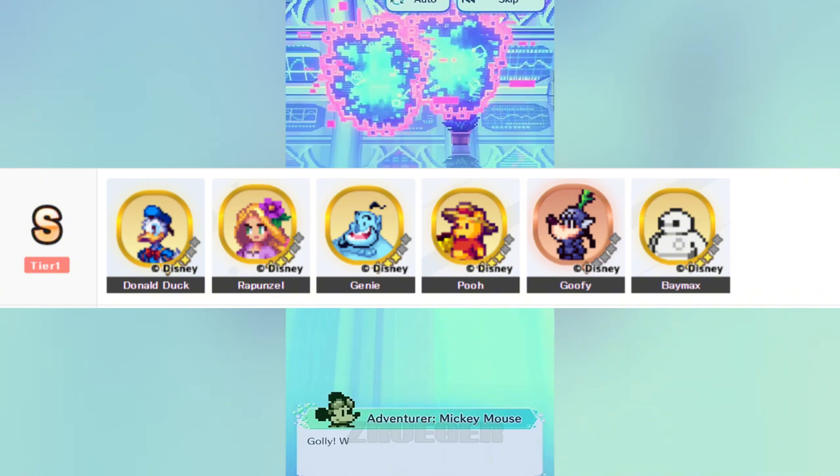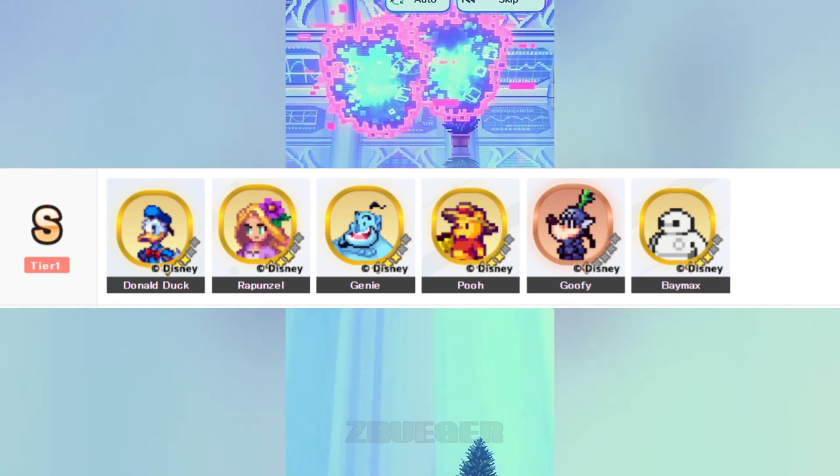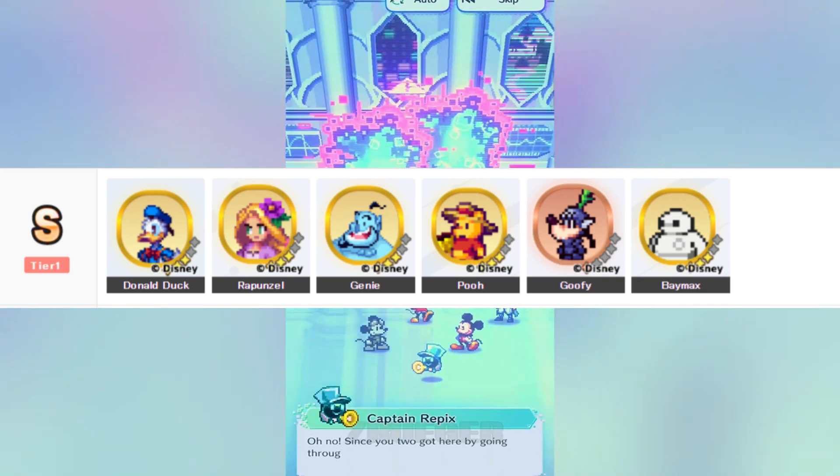The characters in this tier are, in order from top left to bottom right: Carnival Donald Duck, Enchanted Princess Rapunzel, Dual Guardian Genie, Honey Farm Pooh, Heavy Warrior Goofy, and Robot Baymax.